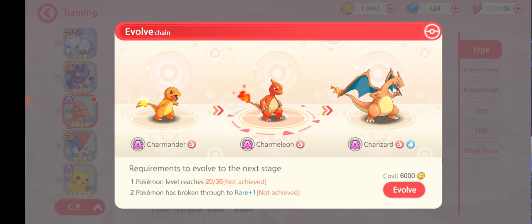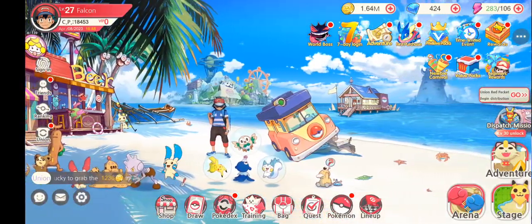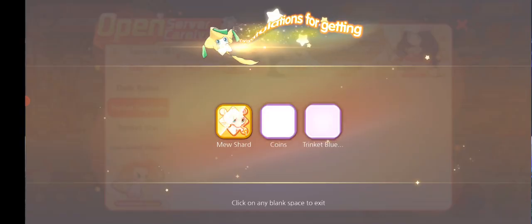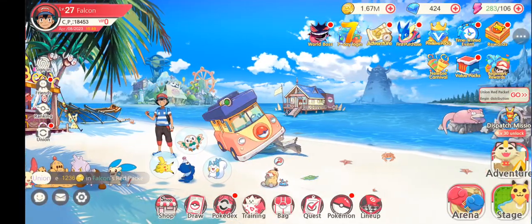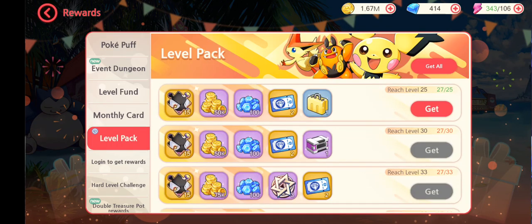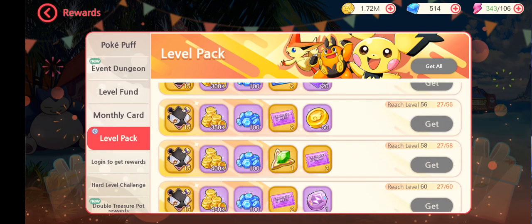You start with Charmander but can get it to Charmeleon, which is basically the starter used in the tutorial. Like many games, there's a login reward for the first days of playing — I'm on day three. I didn't play much the other days, but they give you some useful things like blueprints, trinkets, shards, and some S heroes. You also get some extra stamina and levels from this.